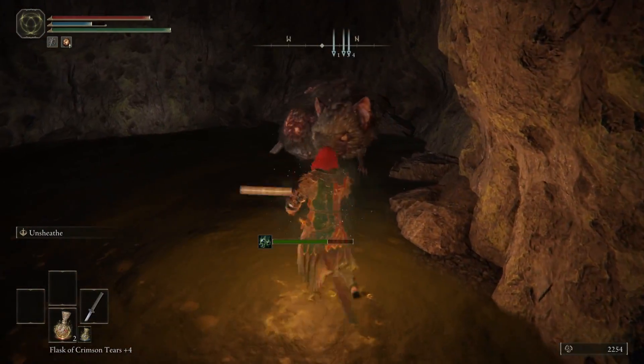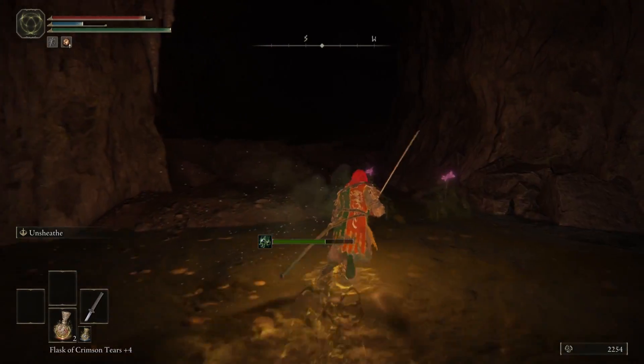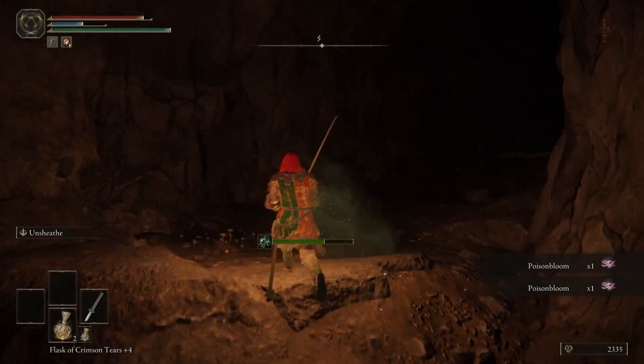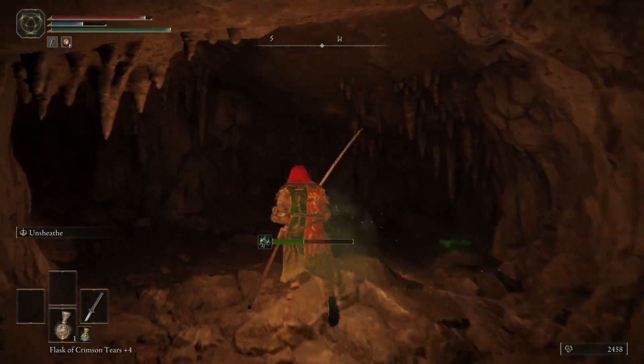Once entering here, dispatch the big rat and then carry on through the cave. You'll then find yourself near some evil flowers on a ledge. Kill them, then drop down from this ledge.